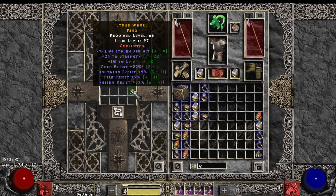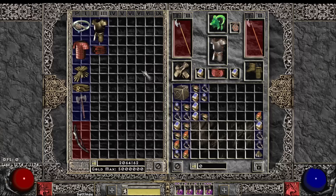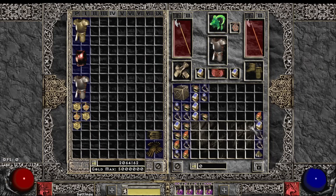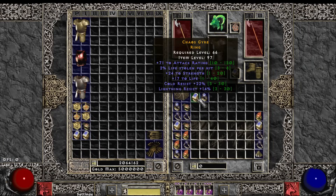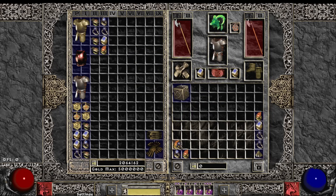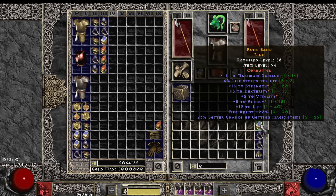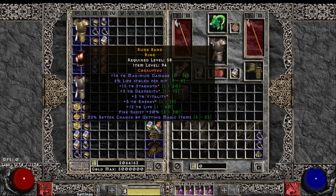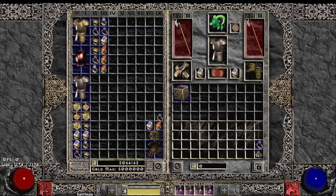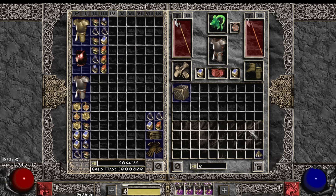Last ring — Mally one, all Rares. Not too bad, those ring slams actually. The 20 FCR ring, the 5 attributes on the melee ring, FCR on the melee ring, and attack rating on that one. Nice rings from that.